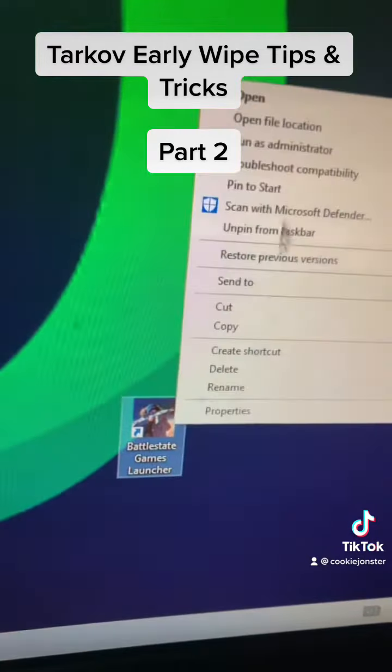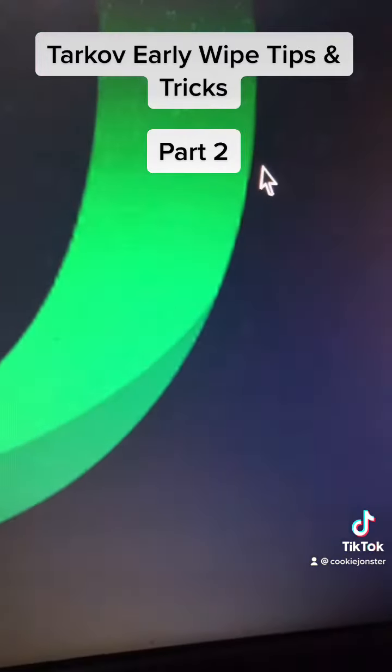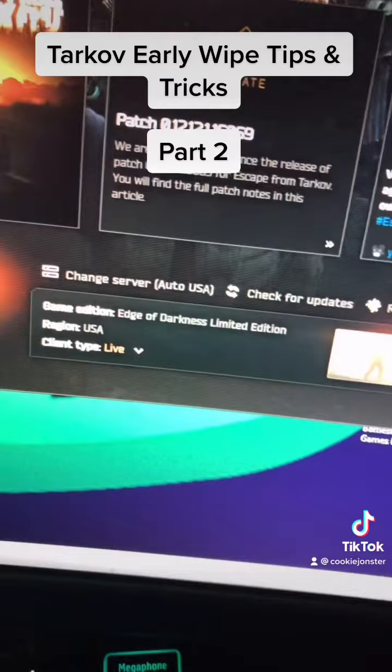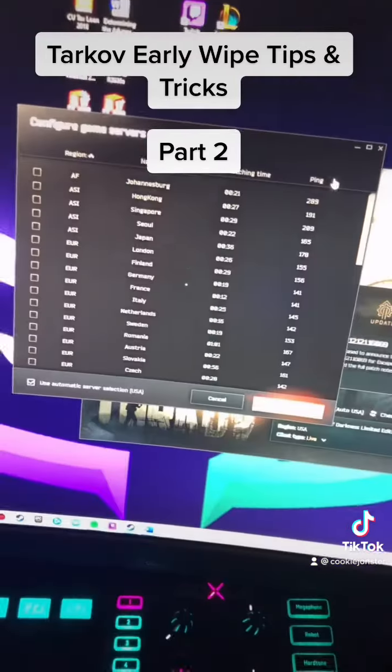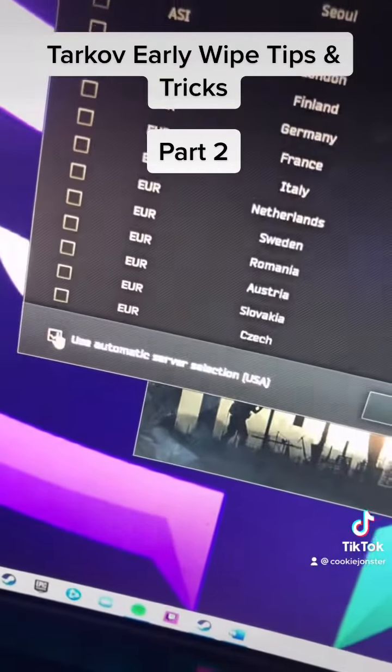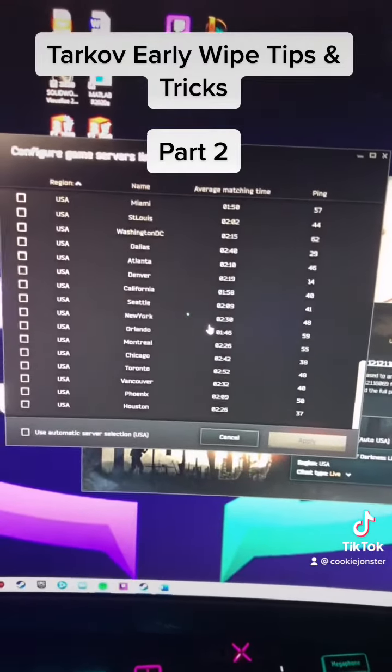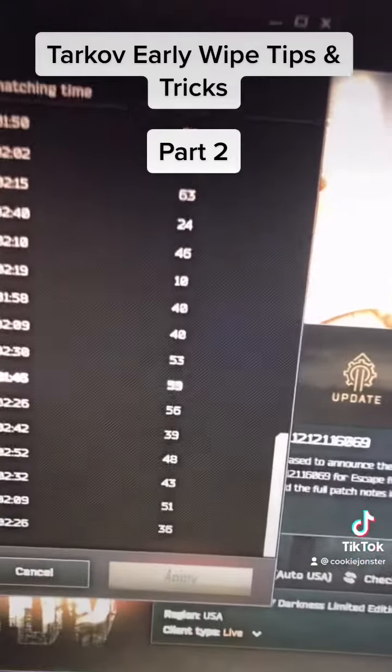Close the game and fire up the Battlestate Games launcher. Right above the play button, next to 'Check for Updates', select 'Change Server'. Next, unselect the box that says 'Use Automatic Server Selection'. Then go through the entire list and select all the servers that are under a hundred ping.